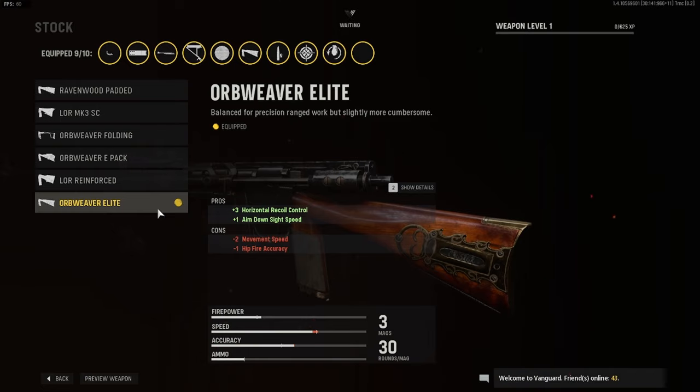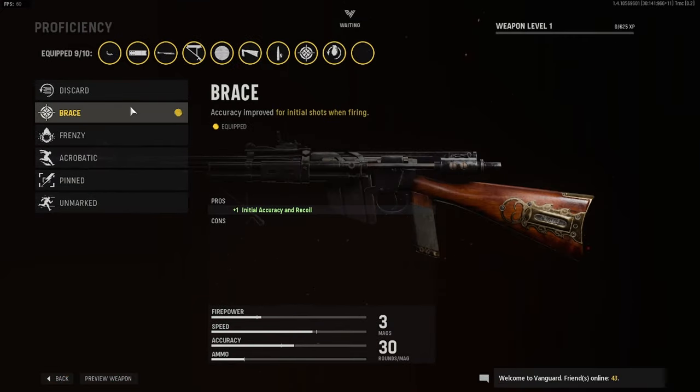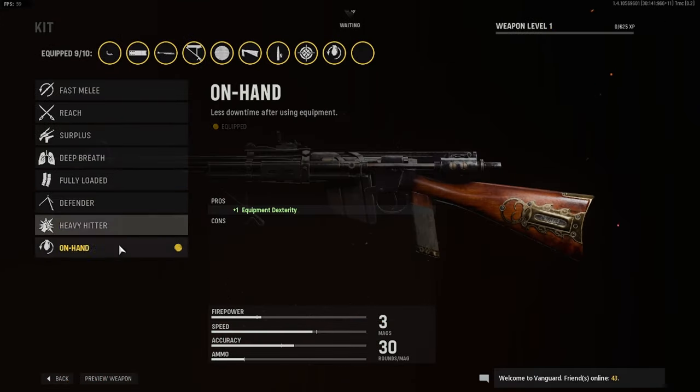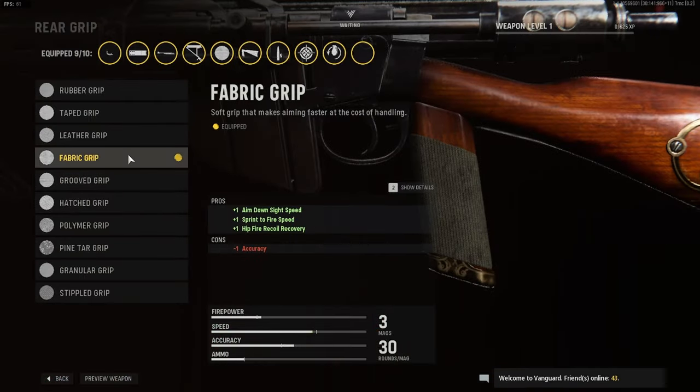It reduces movement speed and hipfire accuracy but it's still one of the best ones to use. For proficiency we have Brace — all it does is plus one initial accuracy, which just helps it out even more. On the kit it lets you throw equipment faster, so your stuns and grenades. For the grip we have the Fabric Grip, which improves aim down sight speed, switch fire speed, and hipfire recoil recovery.